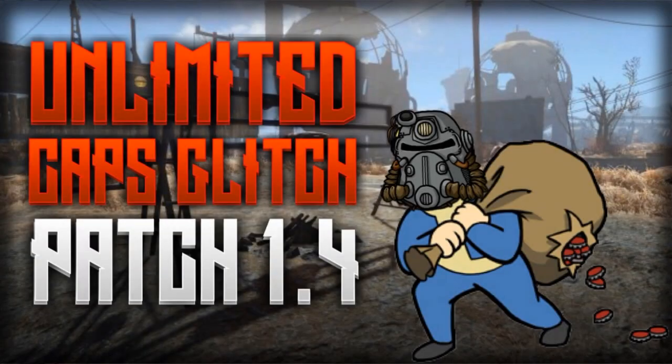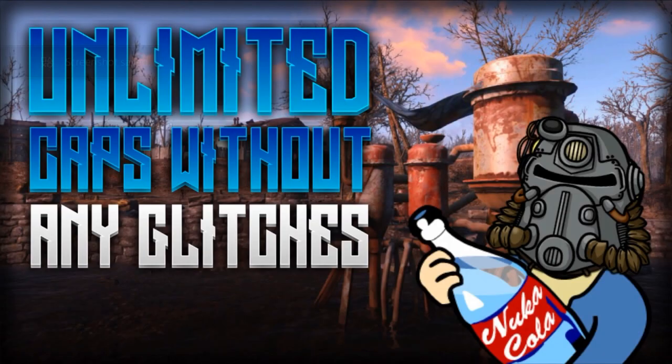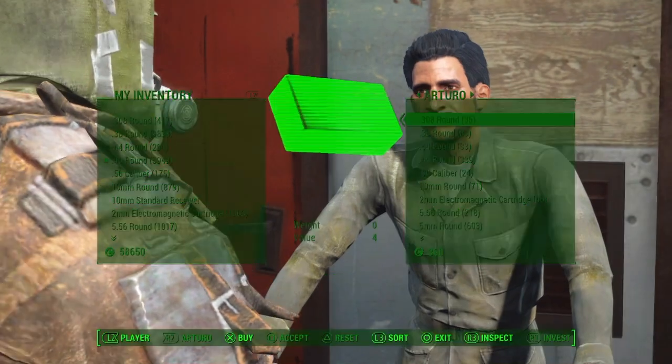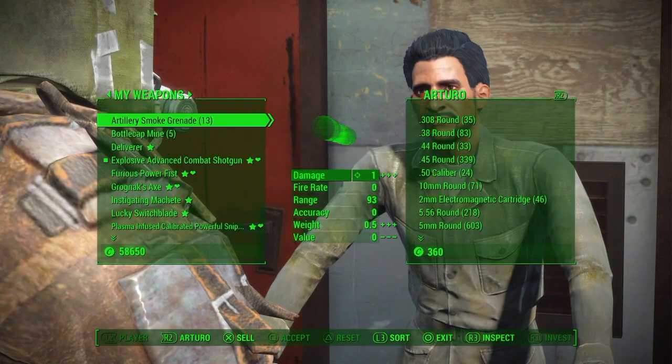To do this alternative way, you want to do either of these three caps glitches that are shown on screen now — I will put a link to each one of these videos in the top right corner. Once you have done that, you want to go over to any vendor on which you want to do this alternative glitch.